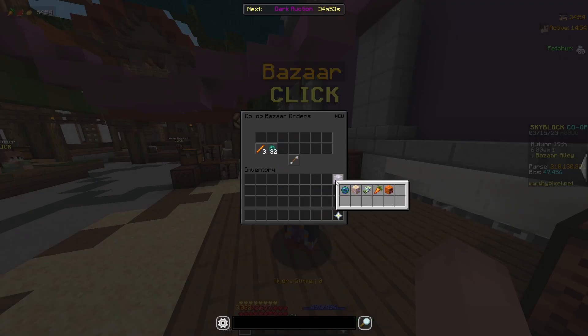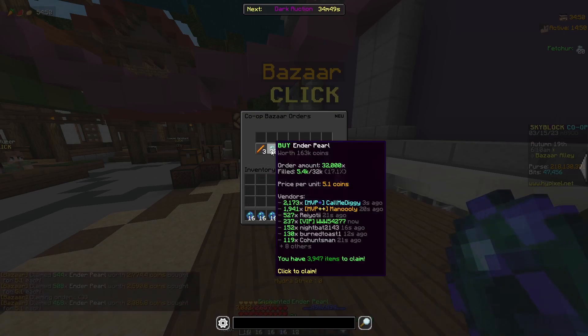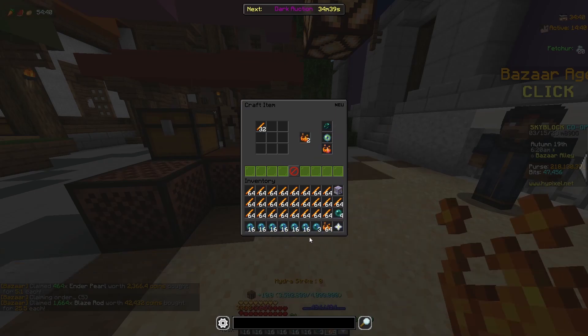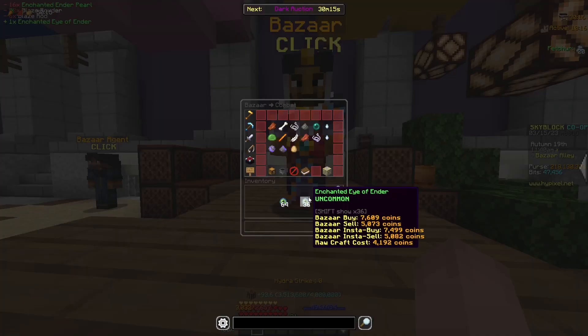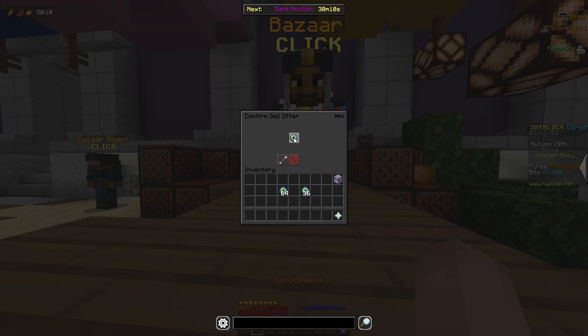As my ender pearls fill, I can put an enchanted ender pearl inside of my personal compactor and start taking out all of my ender pearls. I can then take my blaze rods out and start turning them into blaze powder, and craft them together with my enchanted ender pearls to make 100 enchanted eyes of ender. Once I've made all 100, I can take them back to the bazaar and sell them in a sell offer for 742,000 coins.